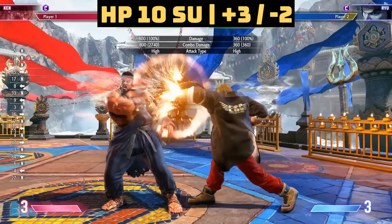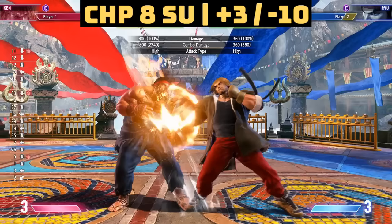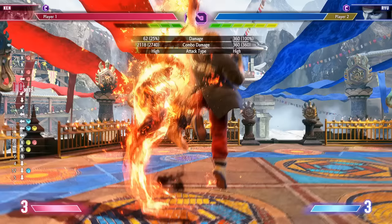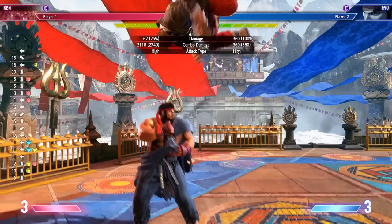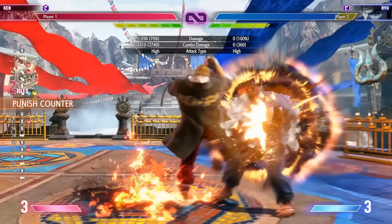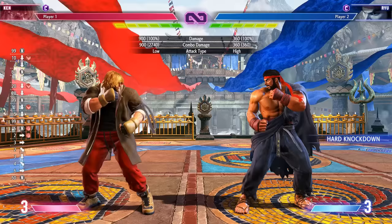Stand heavy punch is the star of the show — a great punish tool with lots of range, special-cancelable, safe on block, great to drive rush into. Crouching heavy punch is more of an anti-air and advanced combo tool because you can go into the run stop, but that's difficult so start with heavy punch. Stand heavy kick is very slow and jumpable, but on punish you get a crush counter, putting people in a float state — you can go into the run then uppercut or dragon lash. Crouching heavy kick is his sweep, pretty good for an eight-framer. Now let's look at his special moves.